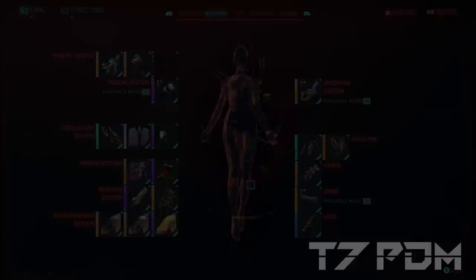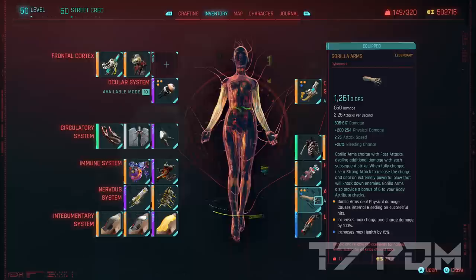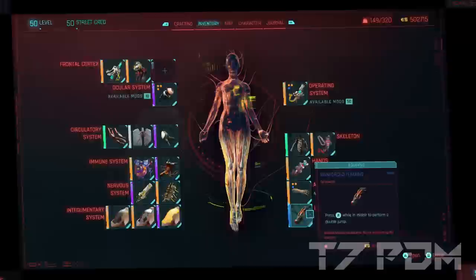The rest of the Cyberware is pretty much standard. We can only use the Green Skeleton, however that still gives us 30% additional health, which is really a lot. We go for the Micro Rotors for an additional 45% attack speed for our blade. We go for the Gorilla Arms to increase our body level for any potential body checks. Of course, you can also use the Monowire instead if you want to, and then don't forget to use the Tendons for your double jump.